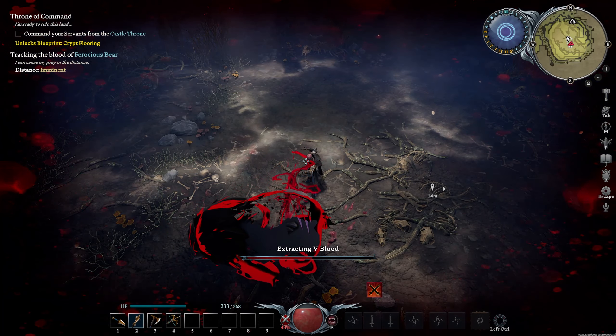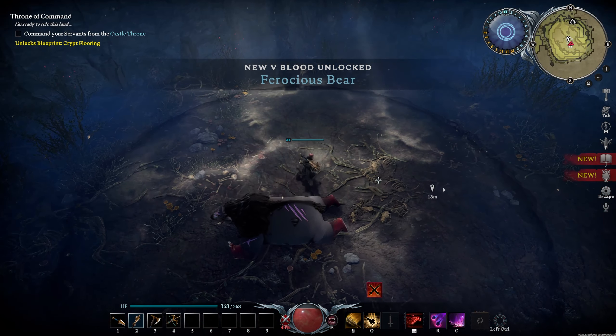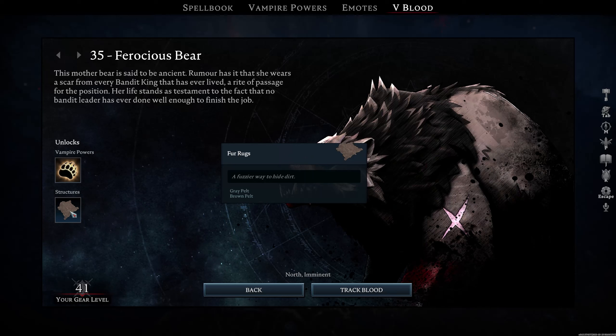That's the fight for the bear boss. With the V-Blood we get access to a new form — the bear form. The biggest thing is it gives us resistances by 25, which is really interesting because you can now access areas you normally wouldn't be able to get to. It also stacks with potions, so if we get the garlic resistance potion at 15 plus our cloak plus bear form, we can reduce a lot of the stacks from garlic damage. You also get a fur rug, which is cosmetic.